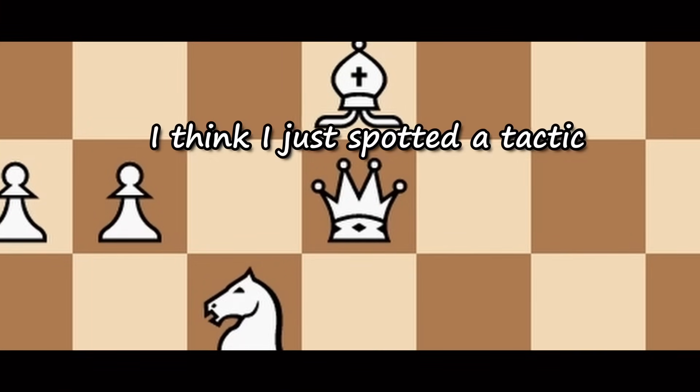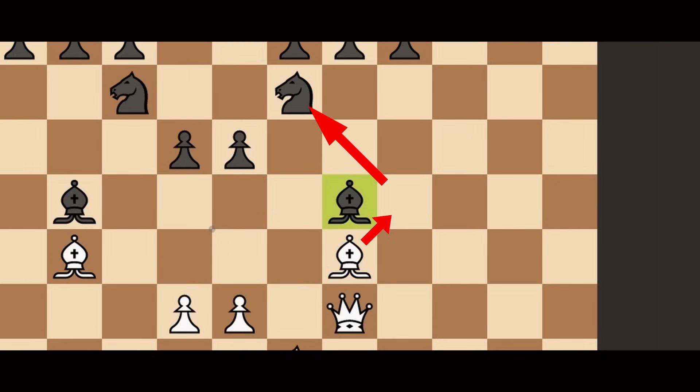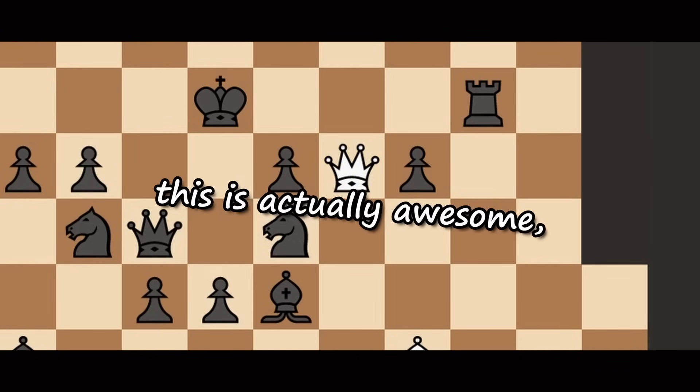Oh shoot wait, I think I just spotted a tactic. What is the tactic, queen? Look bishop, if you attack this pony we will be able to take their bishop, as it won't have any protection when you capture the pony — therefore they will move it away. And now it's time to strike. Oh wow, this is actually awesome.